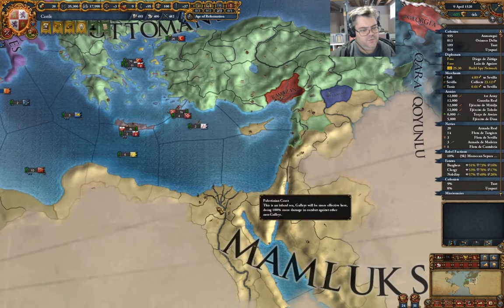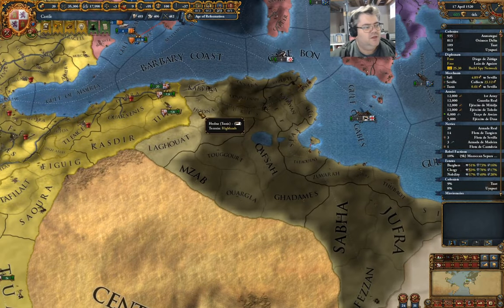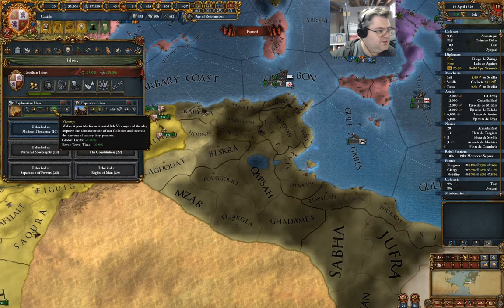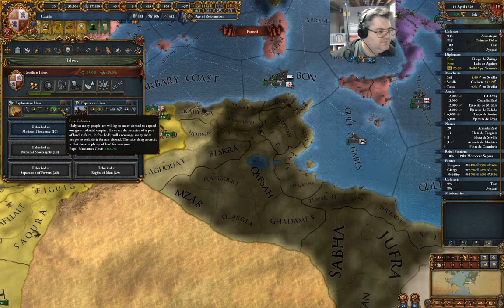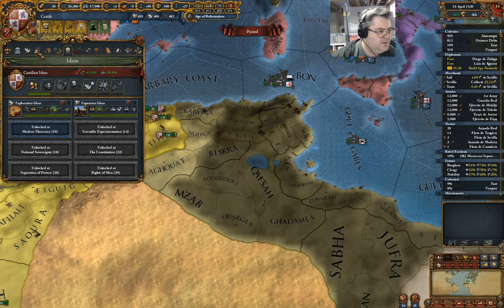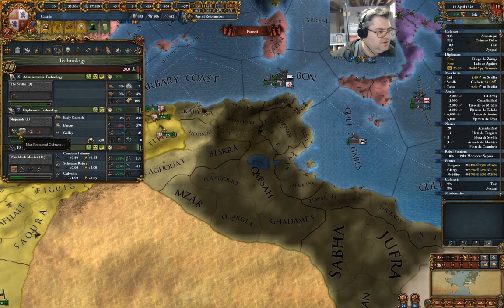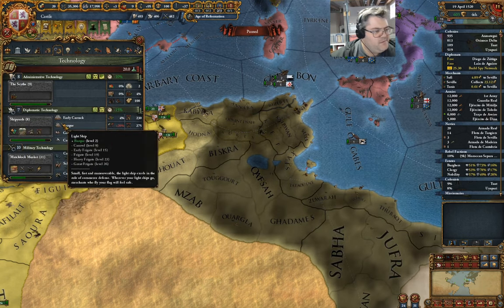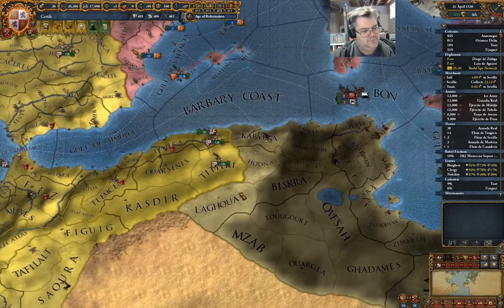I don't think I have to worry too much about declaring on Tunis. I can do exploration ideas — or I can get shipyards. I'm going to sit on that for a minute. If I declare on here, take that. Do I want to call allies?